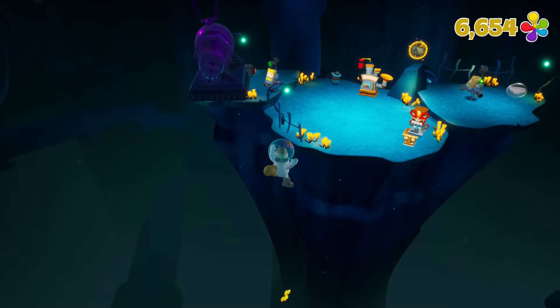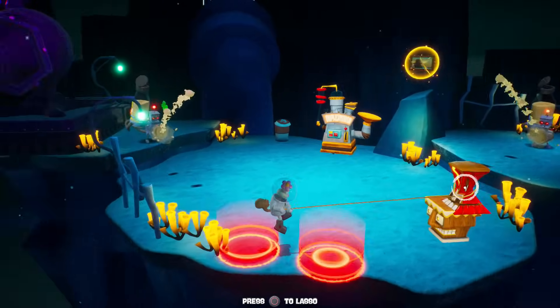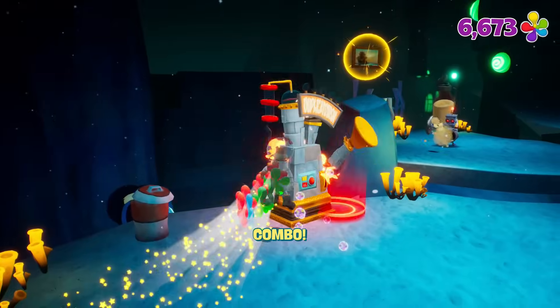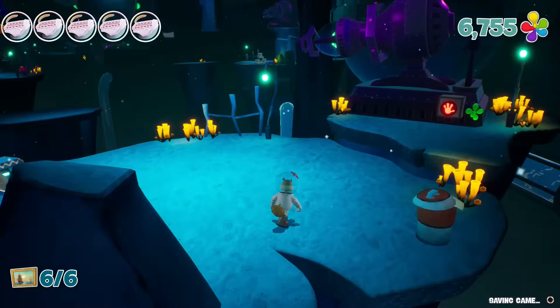I'm going to go over to this platform and get you right away before you can throw anything at me. This way has a picture — it might be the last picture, actually, we're going to find out. Whoa, watch it. This is moving too — didn't even realize, got to be careful with that. Beat this thing up. Karate chop ya — they always do that. And that's all six of them. So whenever we can find Mrs. Puff again, we can grab that reward.